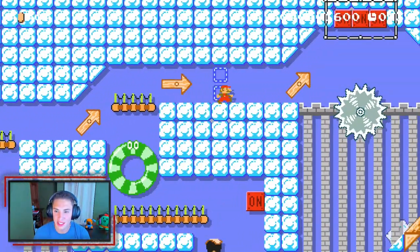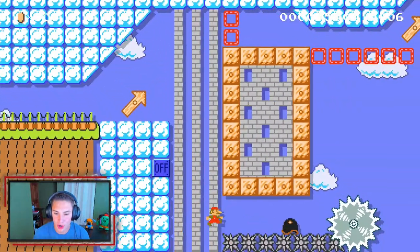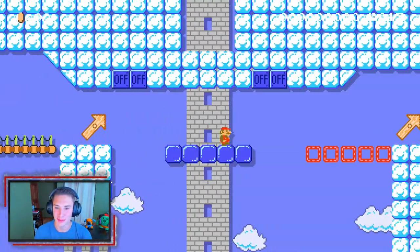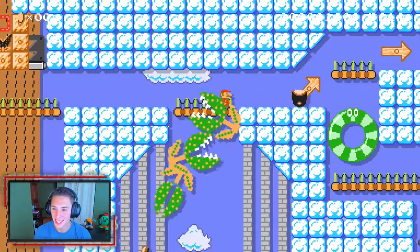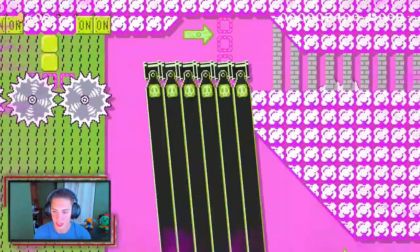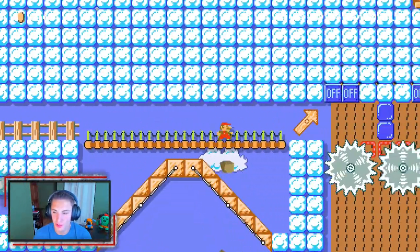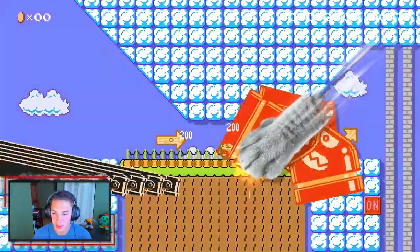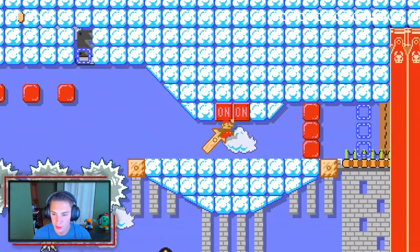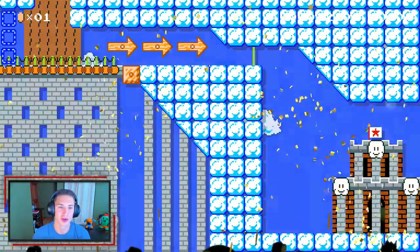Oh look at that, nice little kick! That threw me off. They say second time's the charm — we're trying this out again, learning the level. Kick that shell over there, hit the switch, kill those little piranha plant things. Jump up here, now we're learning. Keep grooving along, and that is it. That was all right, wasn't the top course ever but I liked it.